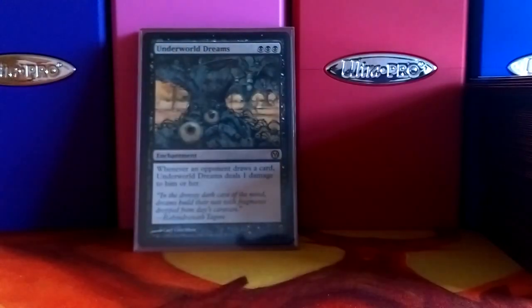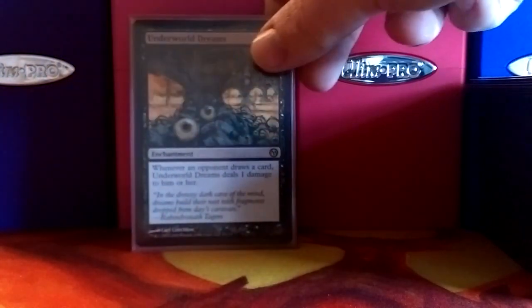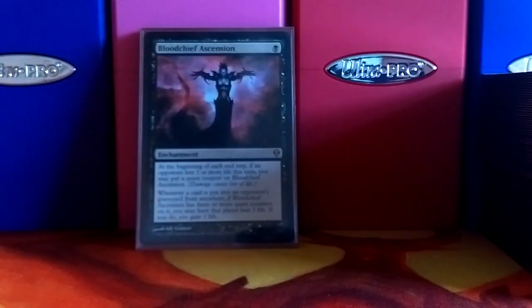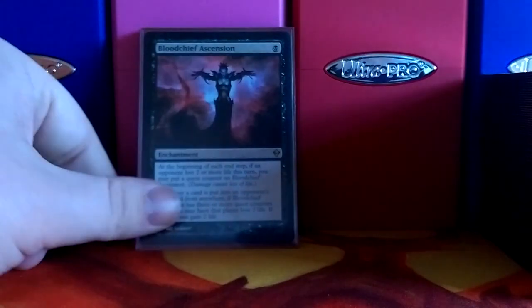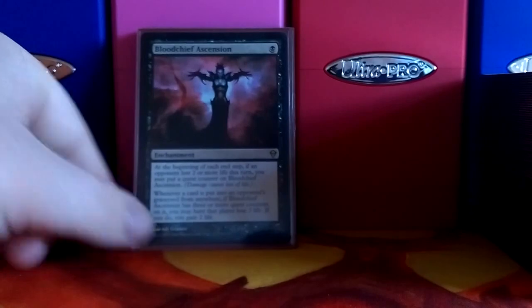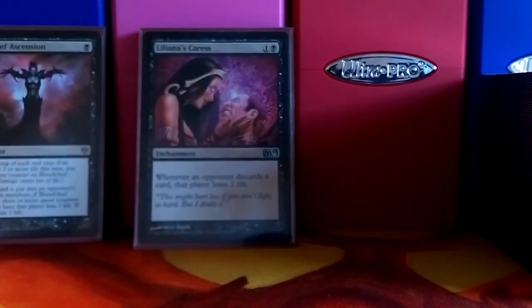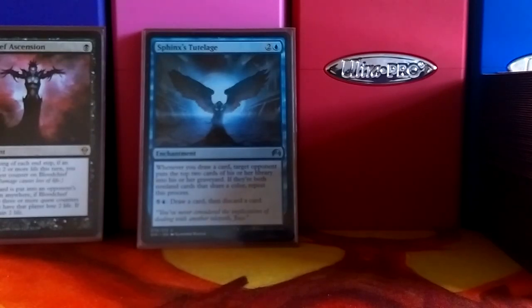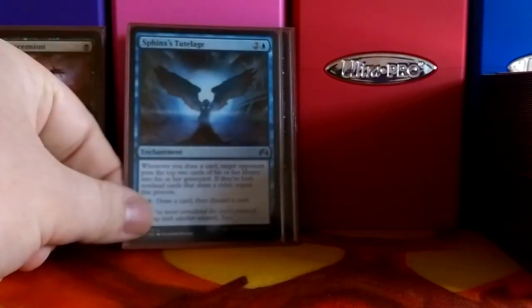We've got the enchantments. The main kill spells in this deck are the enchantments — that's why we had so many counterspells, to protect these. We've got Underworld Dreams, which makes them take a life every time they draw. Megrim — every time they discard, they take two life. Bloodchief Ascension goes with Mindcrank — if it's got three counters on it, whenever a card goes into their graveyard from anywhere, they lose two life. Liliana's Caress — whenever they discard a card, they lose two life. Sphinx's Tutelage — whenever I draw a card, target opponent mills two and repeats the process until they hit a land or two cards that don't share a color. With all the card draw in this deck, I thought it was a no-brainer to put that in there.